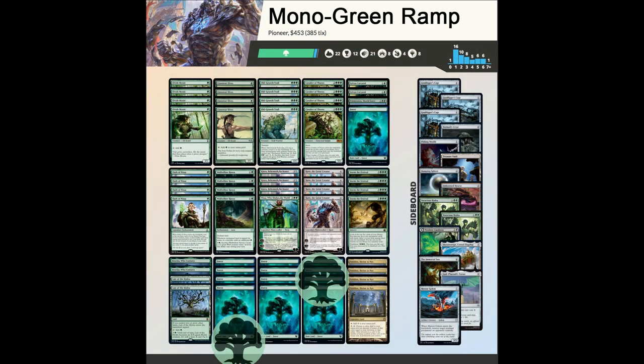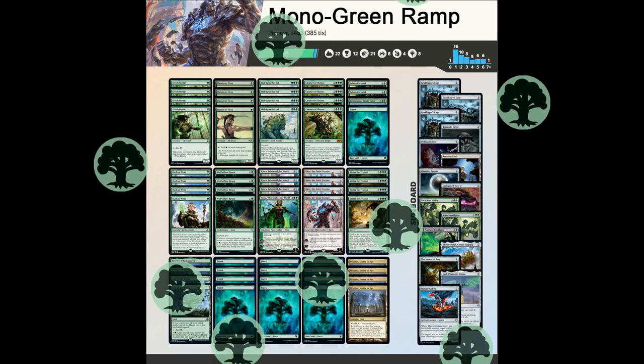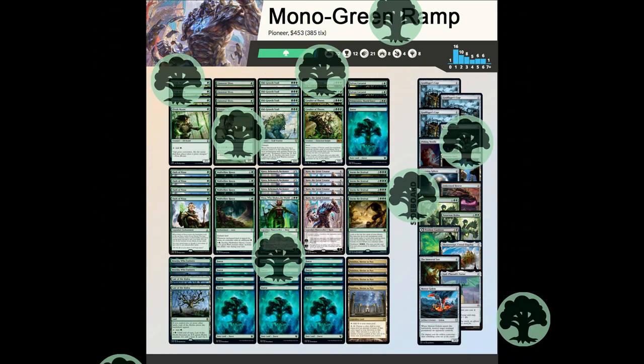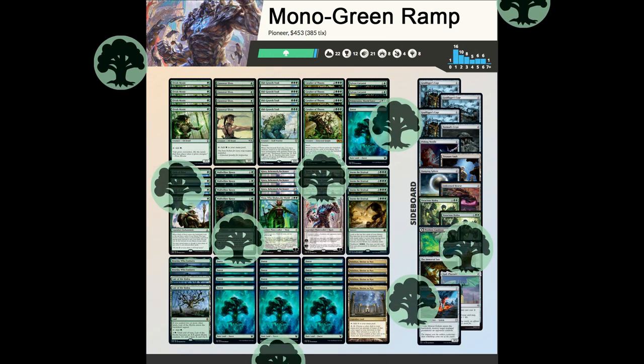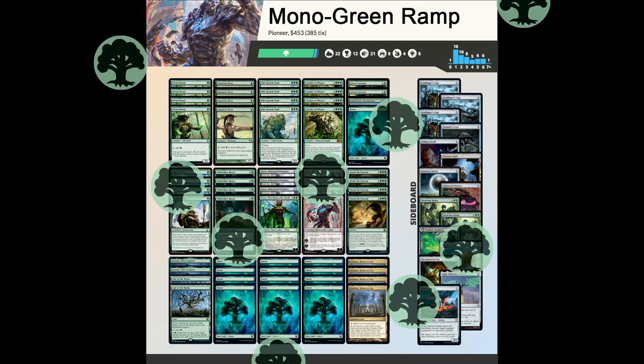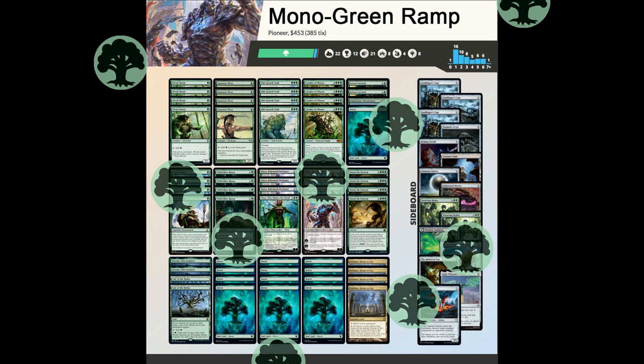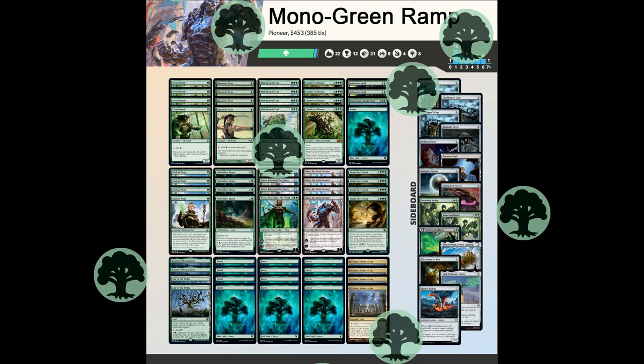I hope you've enjoyed this look at Mono Green Ramp. I want to thank my fellow players in the Magic community, whose sharing of their experiences helps make these guides possible. You can find additional resources, such as an up-to-date decklist, in the description. If you think I left out anything important or got something wrong, please leave your thoughts in the comments, and stay tuned to see what deck we look at next time. Bye.